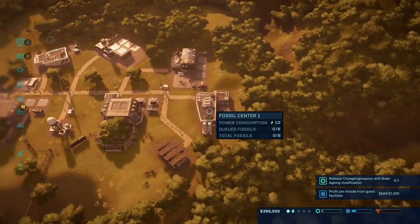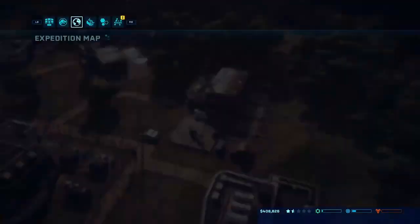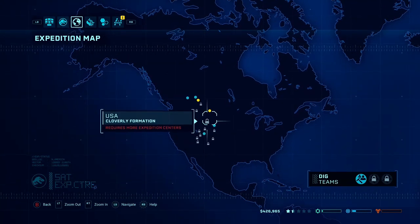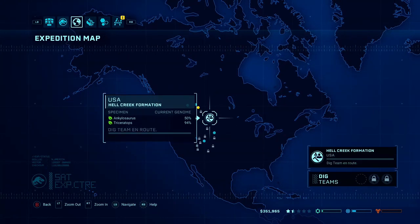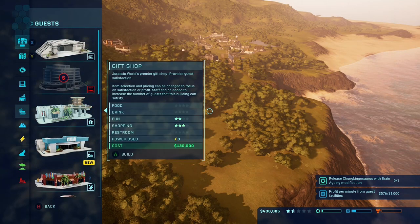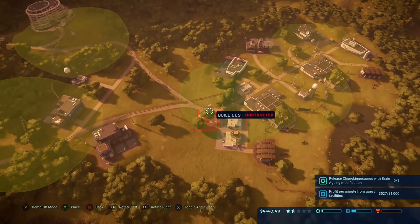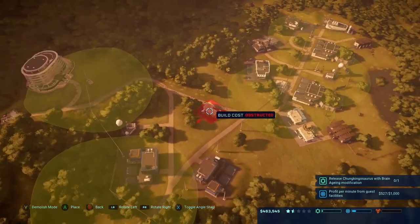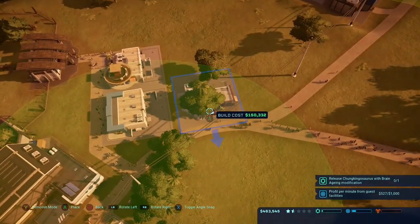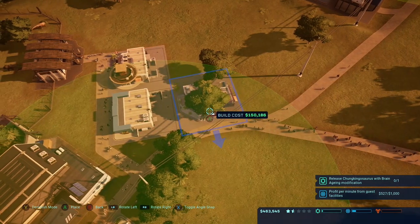We don't have any fossils just yet — I forgot to send someone out on an expedition again. Let's do that. We've already done a lot of that so I guess we can just do the Hell Creek Formation. Let's put in a toy shop right here.